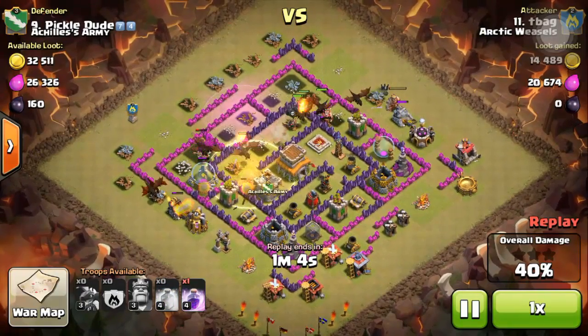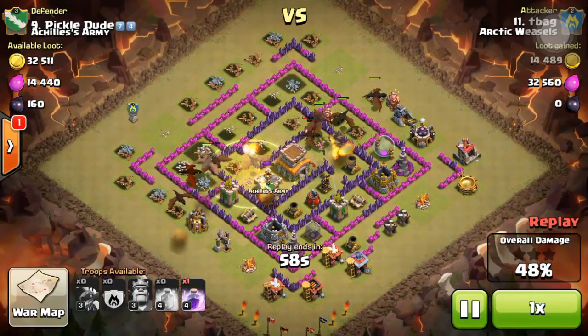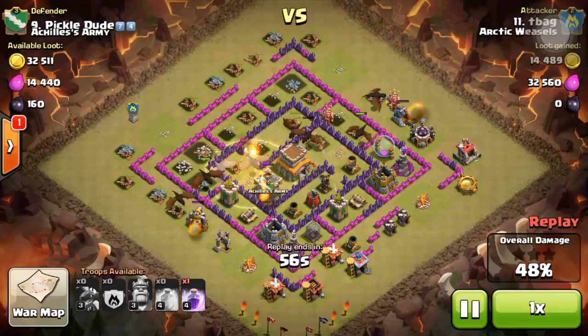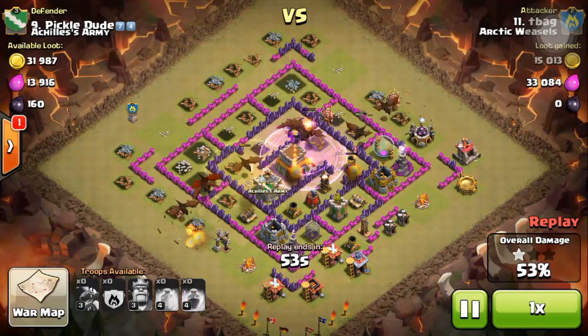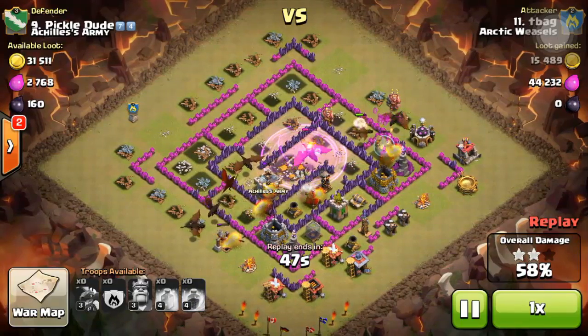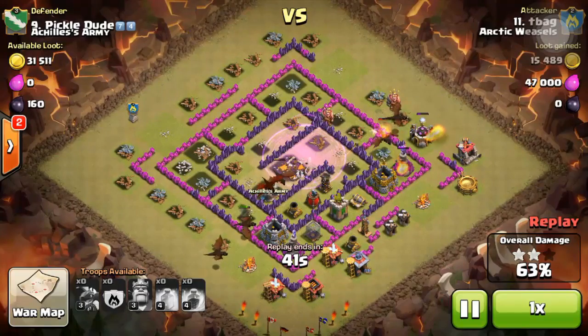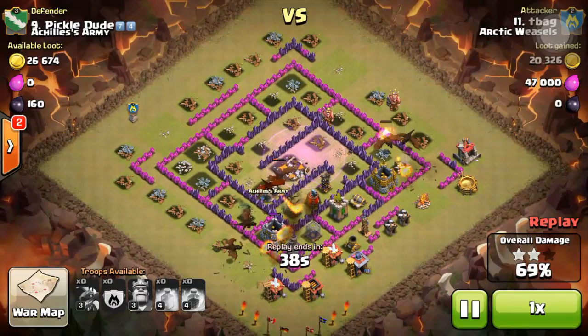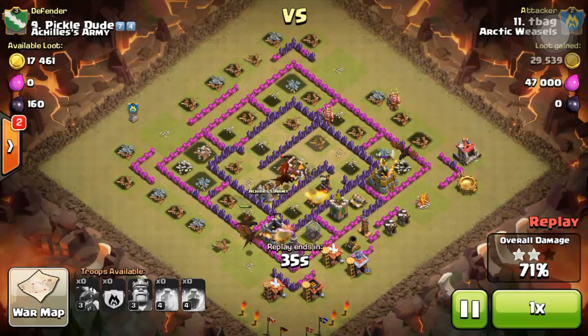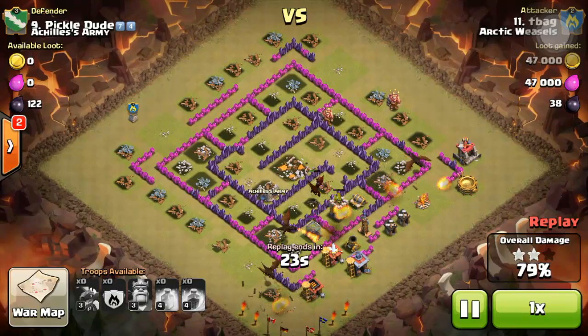The first air defense goes down, the second air defense in the top also went down. The third air defense is going to create problems — but he still has one rage spell left, which is a good sign. He drops the rage spell at the correct time to accelerate the town hall destruction. One dragon went down because of a seeking air mine — seeking air mines are the worst, you should definitely keep them in the core. The air defense got saved by that trap temporarily, but it got killed anyway.